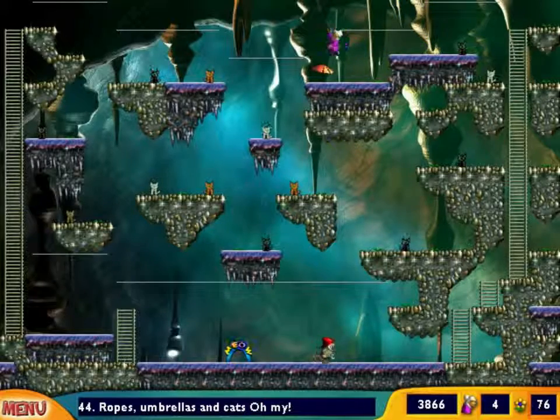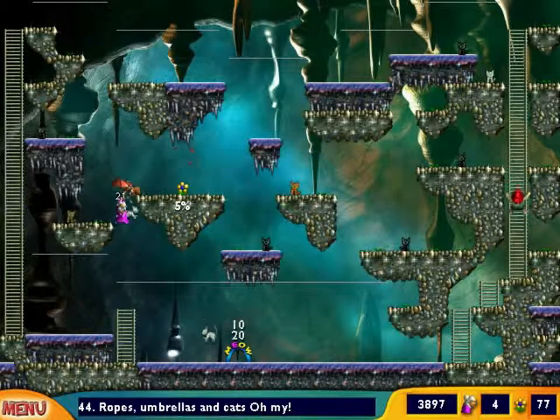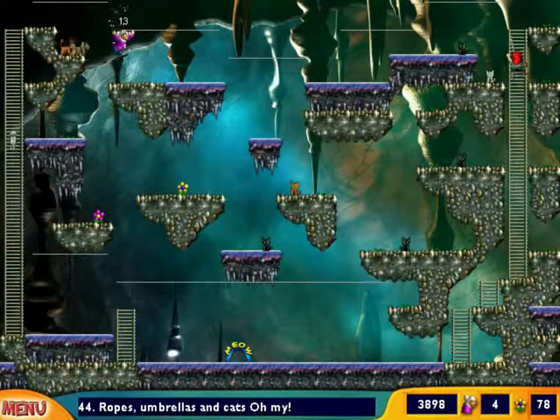Level 44: Ropes and Umbrellas and Cats. Oh my! I can sense that this level is going to be a teeny bit annoying. Let's hope for the best. That gnome is going to be an annoyance. The view up here is wonderful.